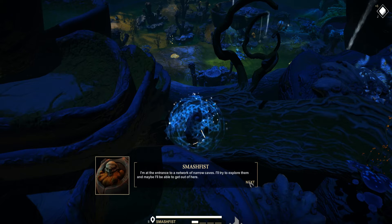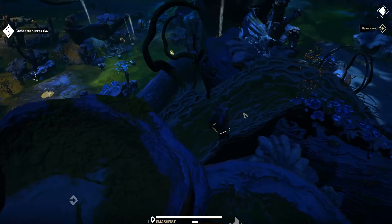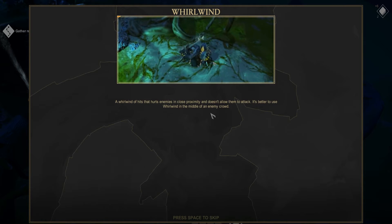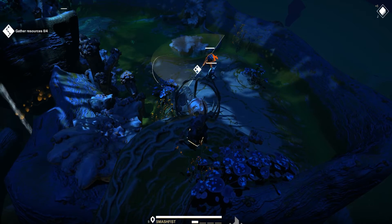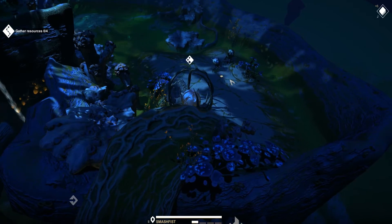This looks like some more loot items over here. Whirlwind - a whirlwind hits enemies in close proximity and doesn't allow them to attack. It's better to use whirlwind in the middle of an enemy crowd. There are these enemies here so I need to use the ability on them. How do I actually get in range to use it? Let's try.